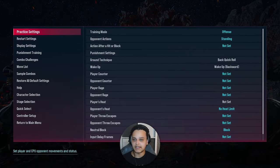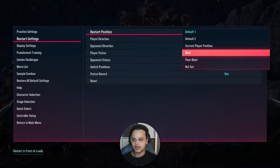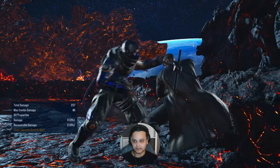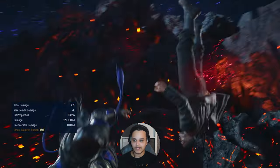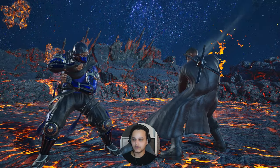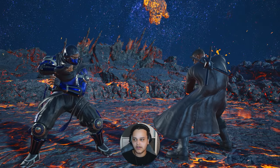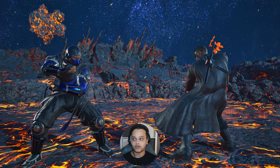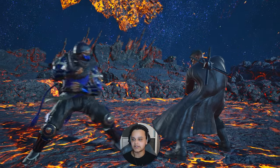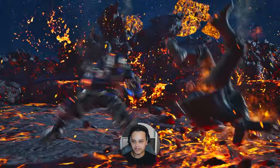At the wall there's some interesting oki from the command throw. I've set them to back roll - if they hold back after being thrown, you can hit them with forward 2,3 and there's nothing they can do about it; they have to tech roll. There's also a great situation on floor-break and floor-blast stages where you can combo from this throw for massive damage.